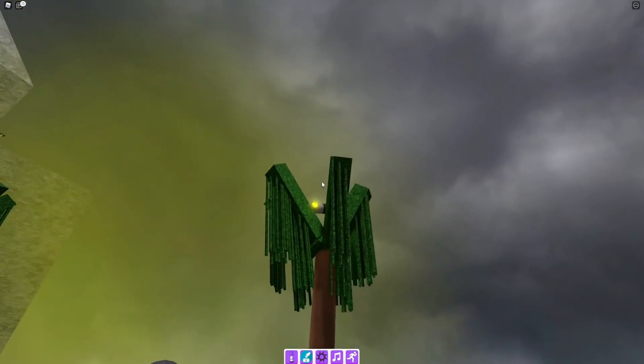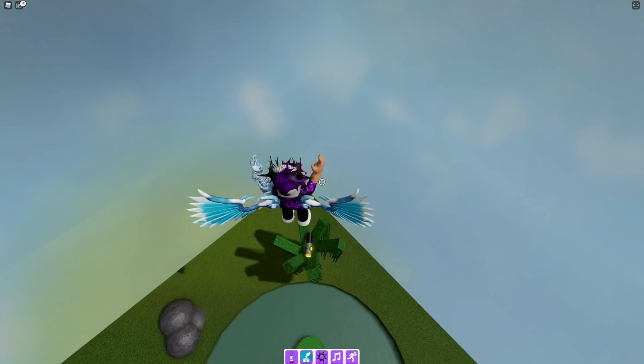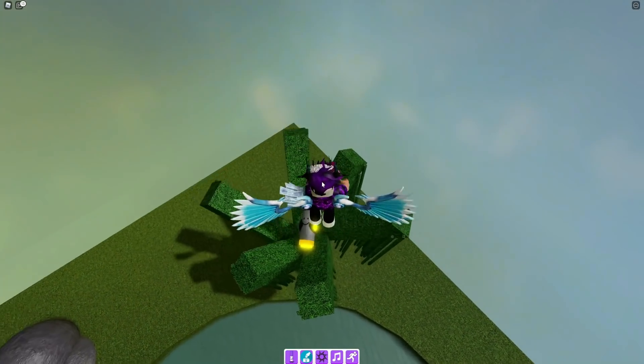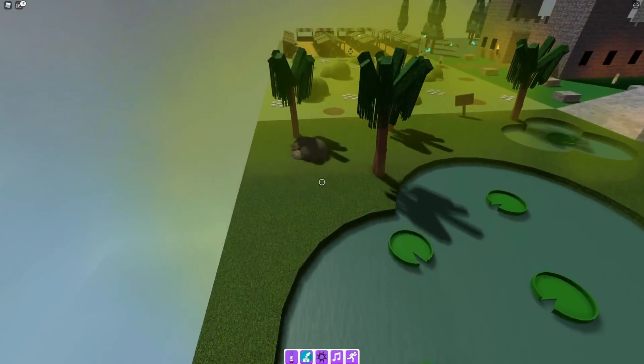You may be able to see the firefly marker from there. All you need to do is jump onto the lily pad and get this one over here — quite a simple one. There we go.